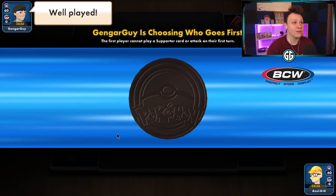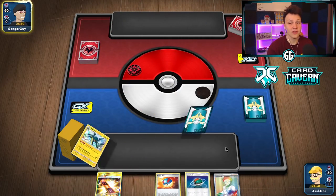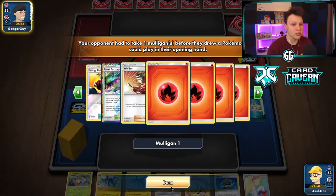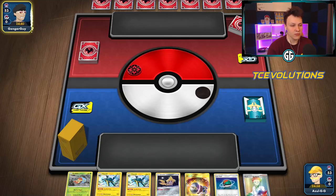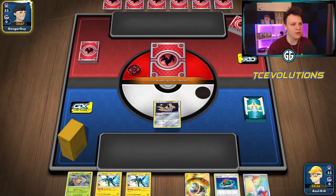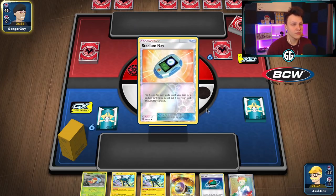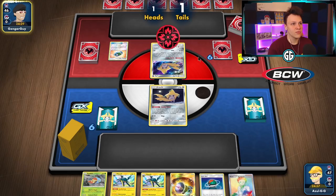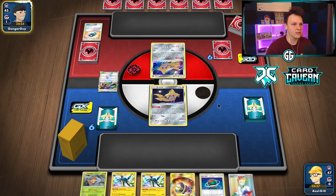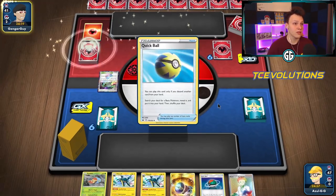We lost the coin flip in this first one. I'm not sure what our opponent is playing — let's figure it out by seeing their active Pokémon. We got the Jirachi start, which is great. We did open double Vikavolt, which is not great. We could maybe use Great Catcher — Lure Ball doesn't work that way. We can survive being down two, it's not the worst thing ever.